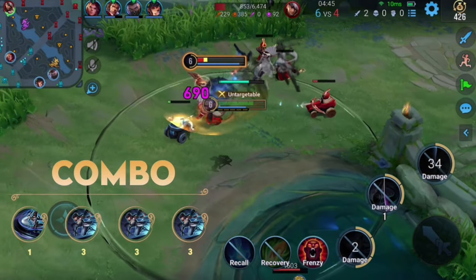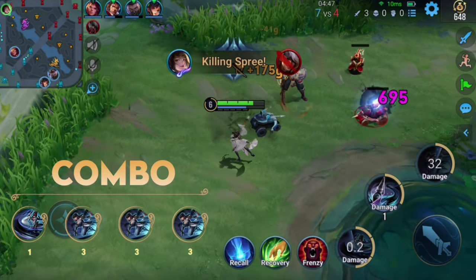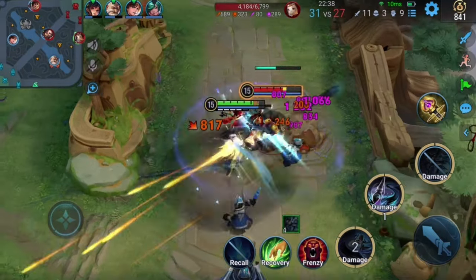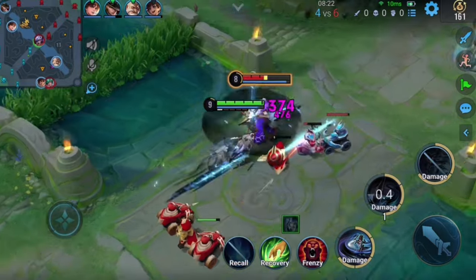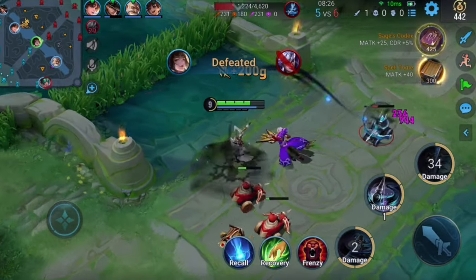Finally, she just needs to dash towards the enemy to complete takeoff and use her ultimate to deal multi-phase damage and clean up. This skill combo works smoothly even if she fails to collide with the enemy. Its main focus is combining the ultimate ink strokes with those of skills 1 and 2 in order to complete multiple dashes and maximize mid-air damage.